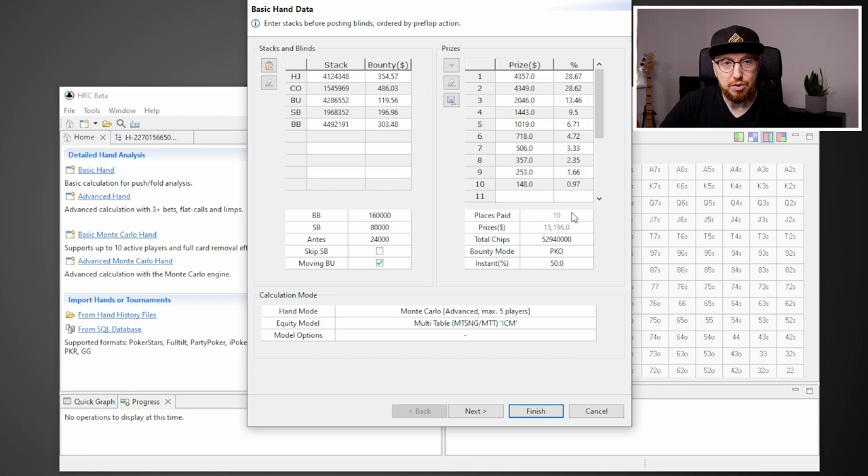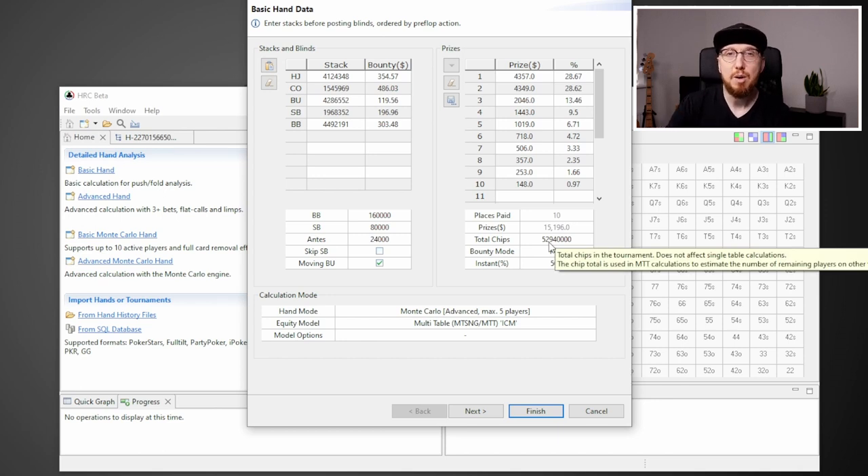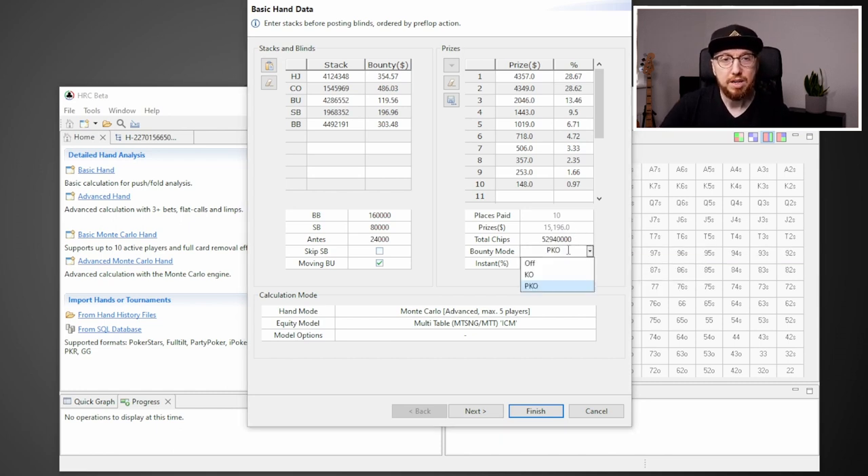Places paid is 10, so we only need to put in the 10 players that are left. You can see the remaining prizes in this tournament. Then we get to total chips — it's really important that you put this in correctly because it helps HRC work out the average stack. What I've done is take the starting stack of 5,000 multiplied by the number of players in the tournament, which is well over 10,000, giving us just under 53 million chips. For bounty mode, we're going to choose PKO.